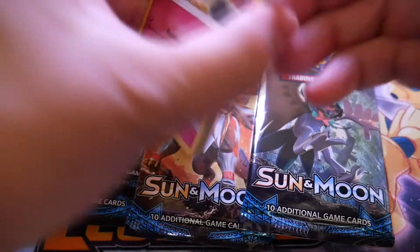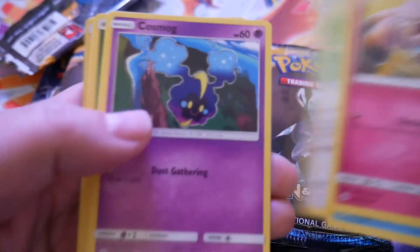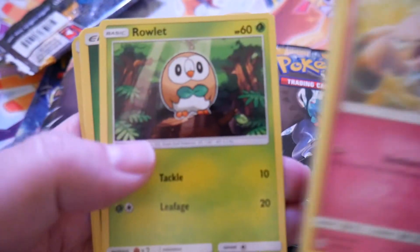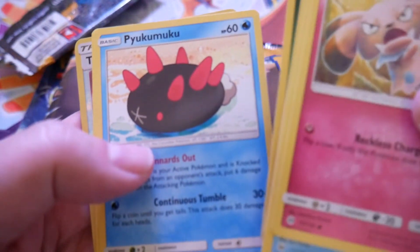Water Energy, Snowball, Wingle, Lillipup, Cosmo G, Ralts, Leaf, Croconaw, Pukamuku, Double Colorless, Timer Ball, and a Cloyster.